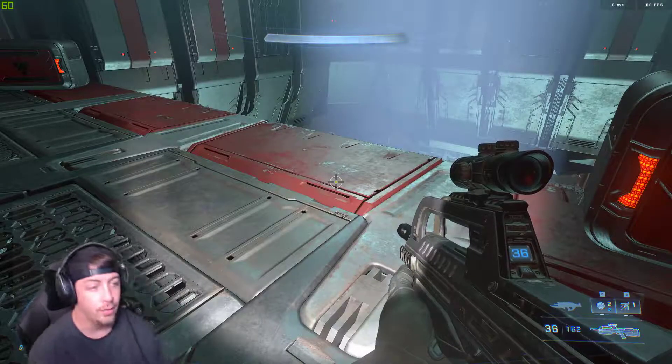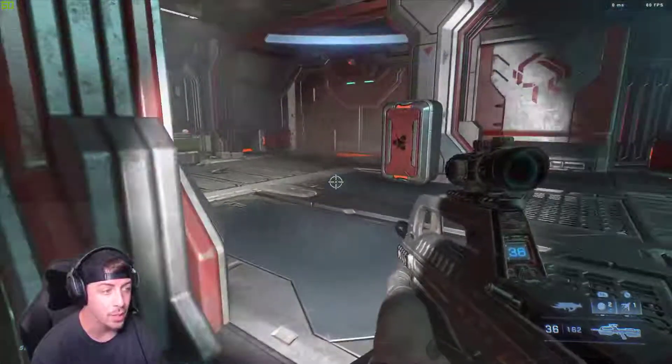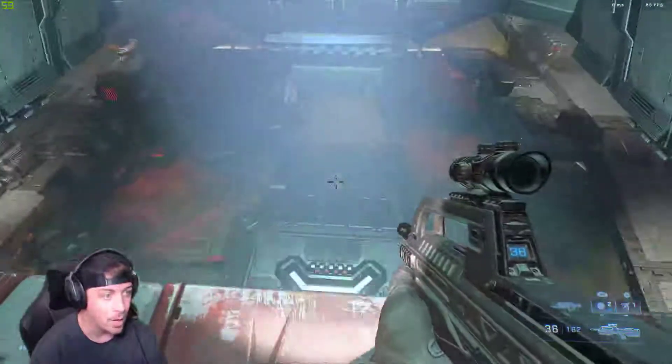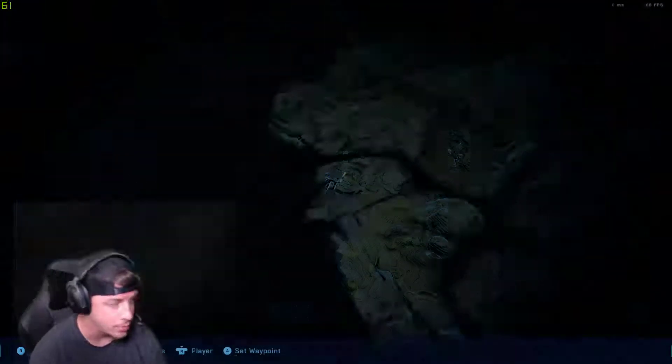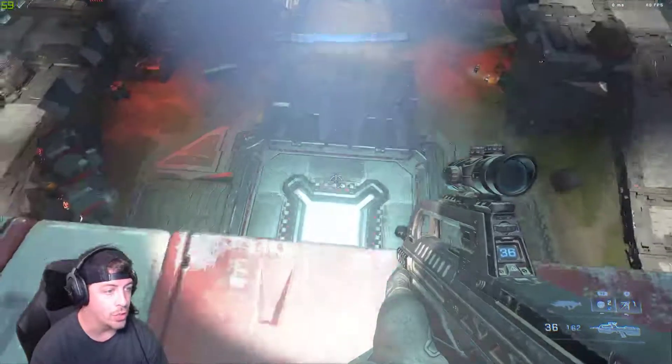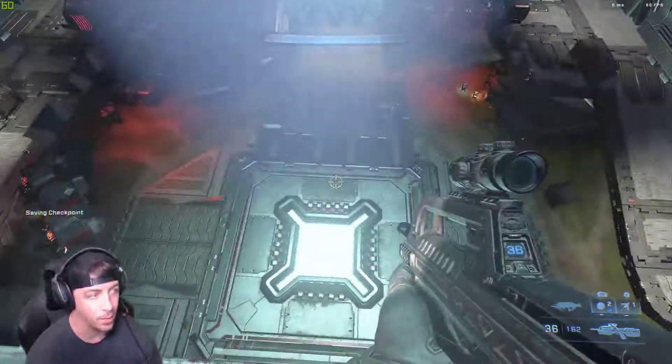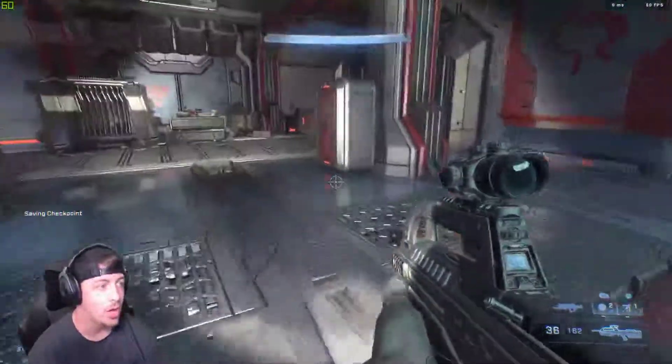Welcome to another video. This one is basically going to be the UNSC audio log. We've come up to the tower — as you well know, it's on the tower. Once you activate the lift at this point of the game, you're gonna need to get to the point where you do activate the lift, then come up.